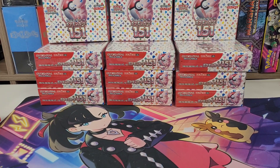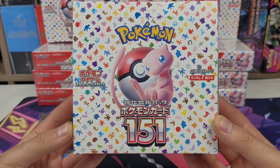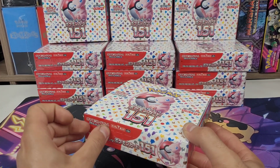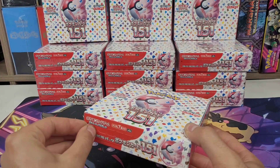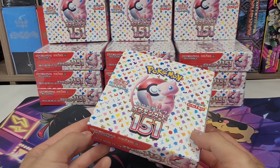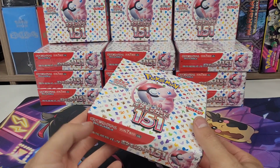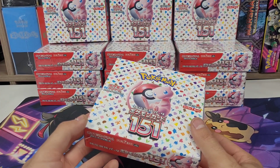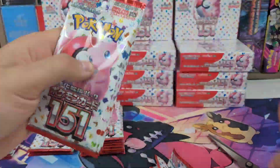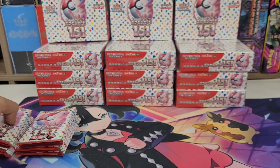How's it going Pokefans, Pokefan Brand back with box 5 — packs 81 to 100 of Pokemon 151. Out of the four boxes we've pulled one SAR, which was the Mew, and three SRs: a full art Ninetales, Mew, and Blastoise. Let's get the packs cut open to make this video a bit shorter and see what we can pull. We have our 20 packs.